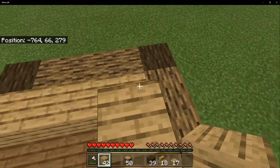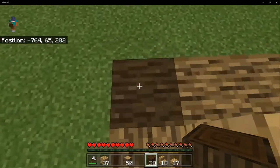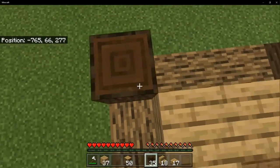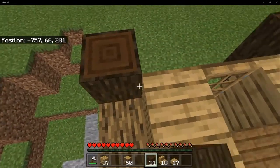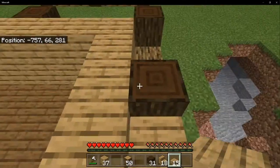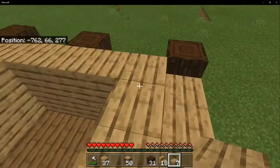Fill it in one higher so it all connects just like that. Grab your dark oak logs and place a dark oak log facing upward on each of the dark oak logs you placed already, just like so — careful not to fall in the hole if you're building near one like I am. Then grab your oak wood slabs and fill in between each dark oak log on top.